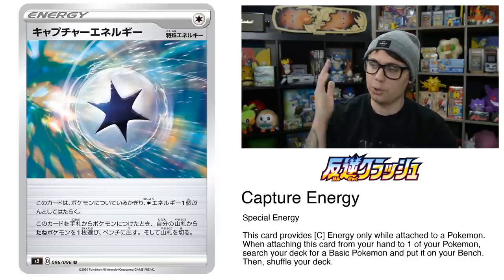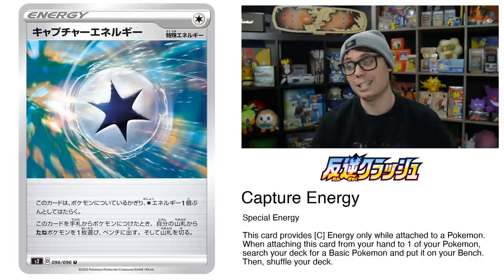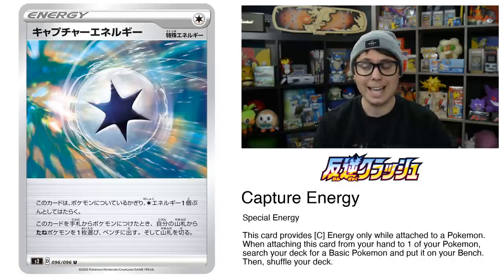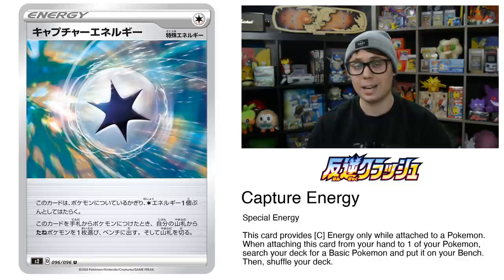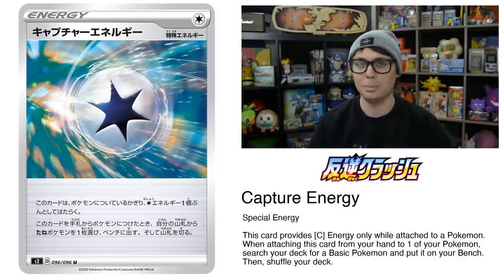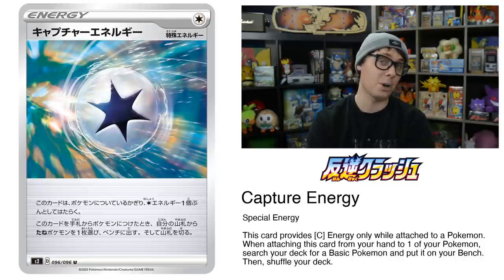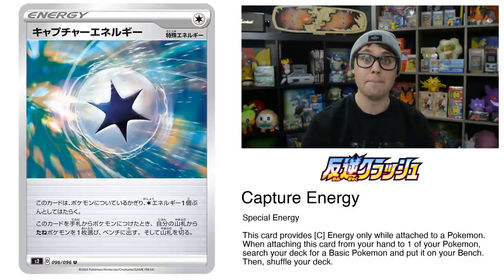Free search in the Pokemon trading card game is really good, and Capture Energy provides just that. It's a special energy card that provides one Colorless energy when attached to a Pokemon, and the added effect is that when attaching it from your hand to one of your Pokemon, you get to search your deck for a basic Pokemon and put it onto your bench, then shuffle your deck. Setup decks are going to love this card, and any deck that likes to attach energy and also get Pokemon out of the deck and onto the bench is going to like Capture Energy — and that's most decks.